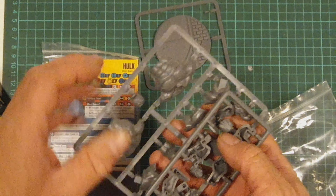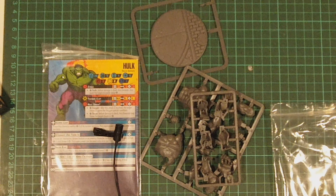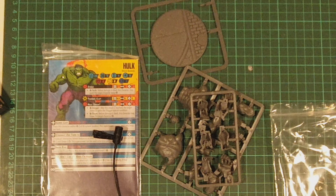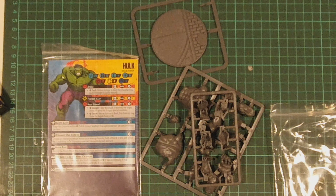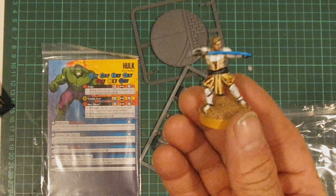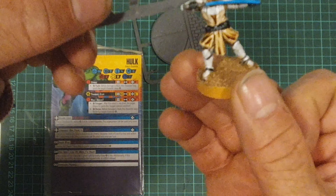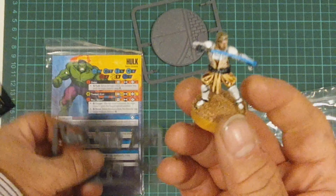Now we'll look at the pieces of the Hulk. I'm just going to grab another figure to compare the size of the Hulk with. I'm going to compare the Hulk to Obi-Wan Kenobi from Star Wars Legion. This shows you how big the Hulk is — the Hulk's hand is literally bigger than Obi-Wan Kenobi's body. He could actually hold Obi-Wan Kenobi in his hand. Big figure, big model.